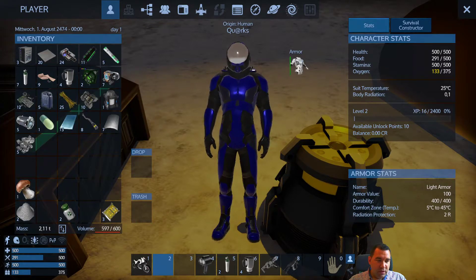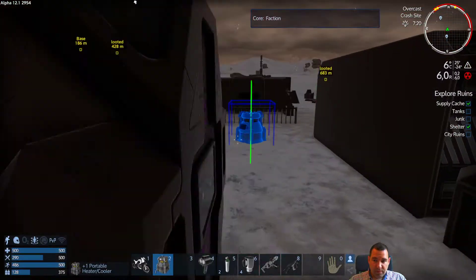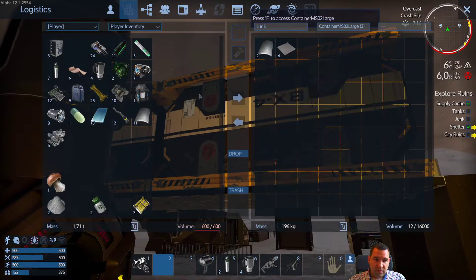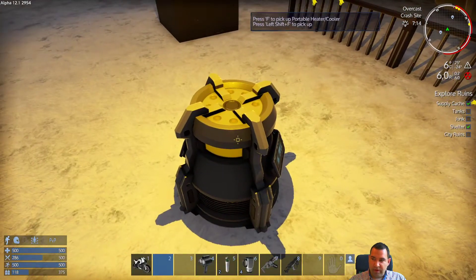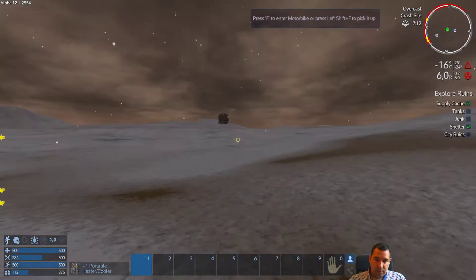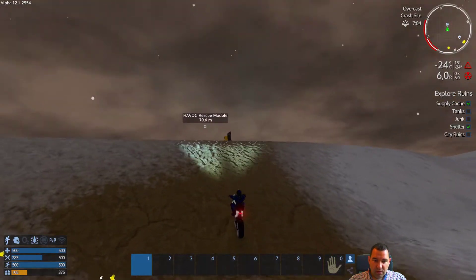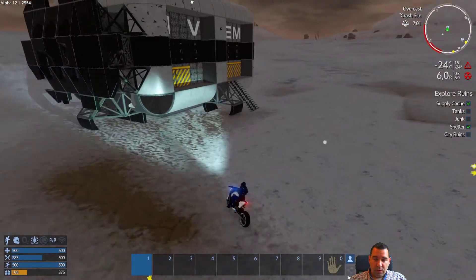We don't need this many bandages, and we don't need satium this early in the game. We'll have to come back here. There's a Havoc Rescue Module — this is a great POI because it offers a lot of space inside, and we can easily make this our base.